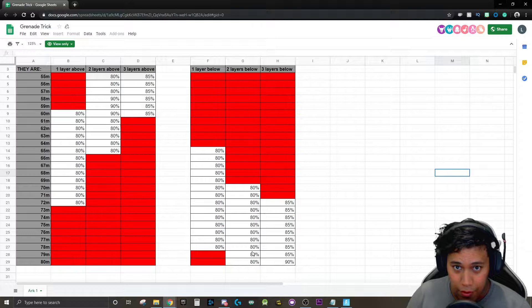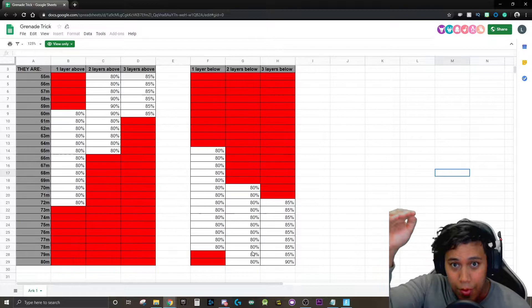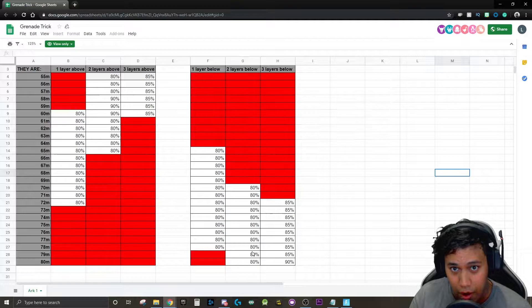For example, if there's a structure that's 100 meters away from you, realistically the only way you can actually hit that structure is if you're a lot higher up than it. Being much higher up gives the grenade more time to travel further because it has more time before it hits the ground.